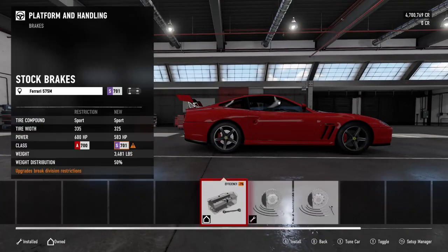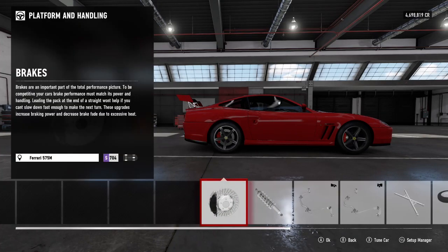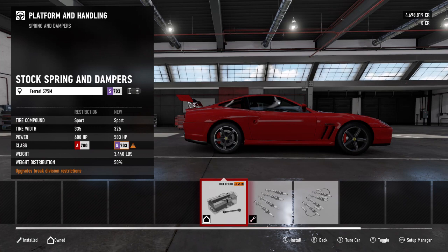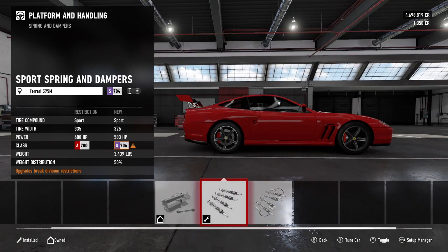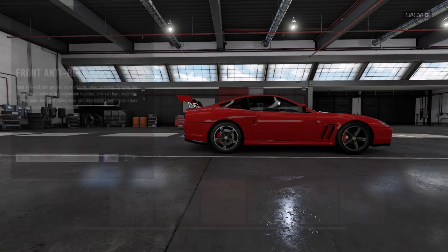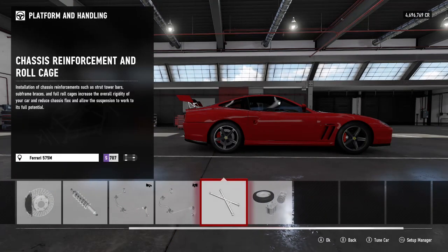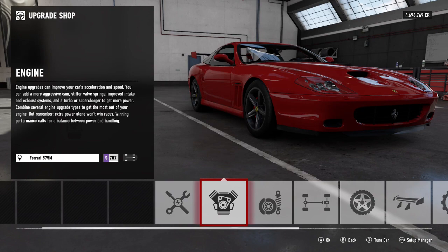For platform and handling, in order to adjust brake pressure you just need to have the race brakes or an upgraded brake pad — you can't use stock brakes. The springs are a really big factor now; they have about four different tuning options, so you definitely do not want to keep your springs stock. You want them adjustable, even if they're sport, because it affects a lot. Roll bars are important too — they lower the weight a little and let you adjust the anti-roll bars. That's pretty much what you need to know about upgrading.